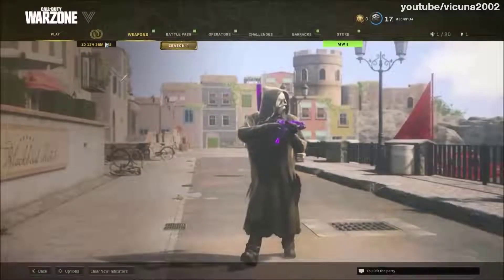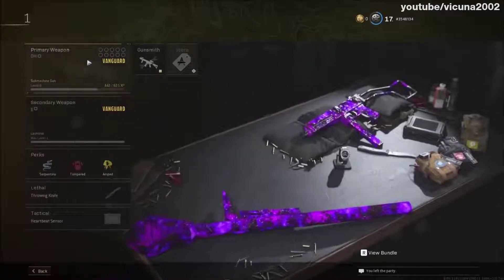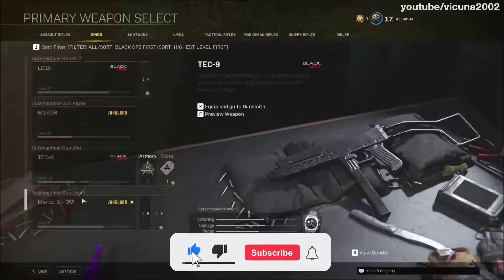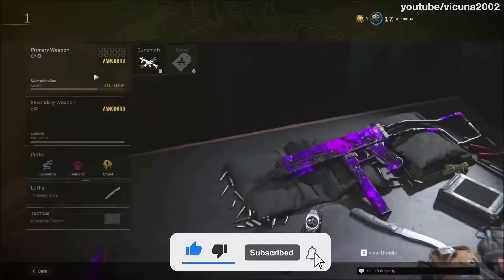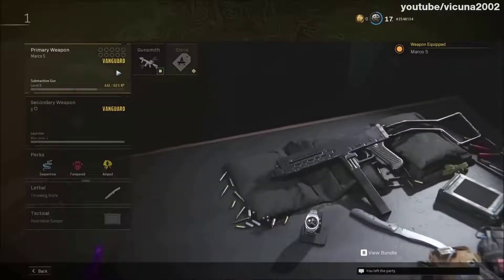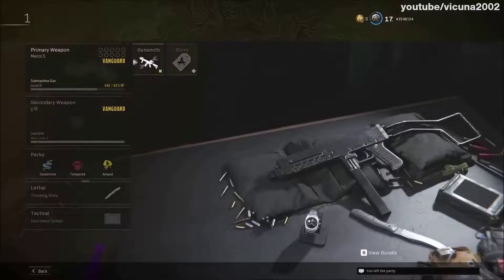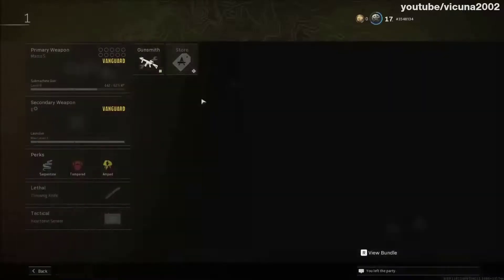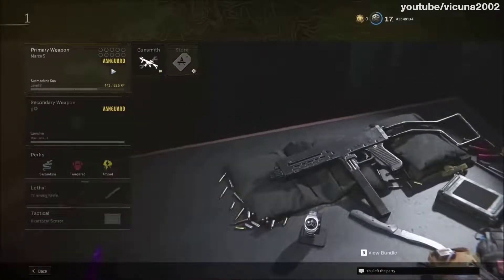To start, load into Warzone and go into your Create-a-Class. Remember the class you choose for this glitch — for example, I'm using custom class number one. In this class, put on the weapon you want the camo swapped onto; I'm going to be using the Marco 5, which is pretty much a fresh gun with nothing unlocked.